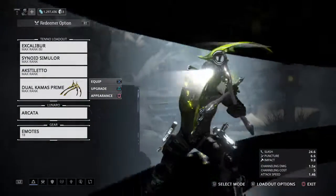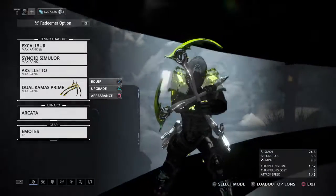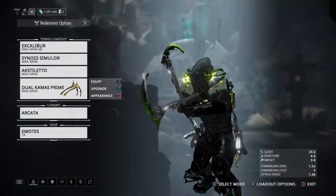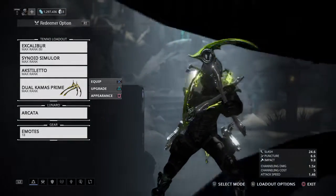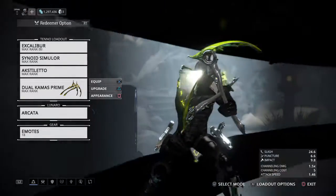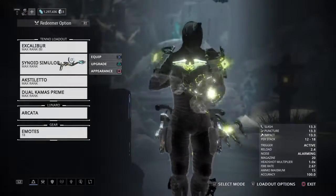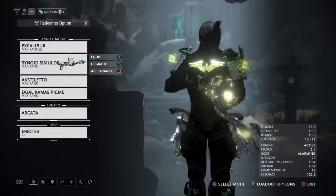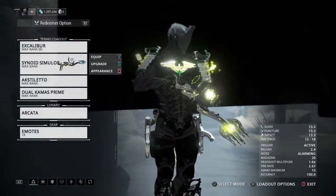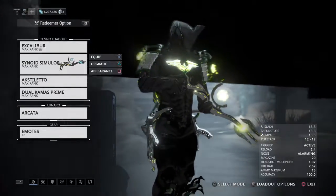So, this second slot here is meant for a lot more speed and mobility — getting up to high places and falling on the enemy. And you can look forward to, at some point, me going into a video using the Synoid Simulor in PvP to give you an idea of just how this thing works in that circuit.